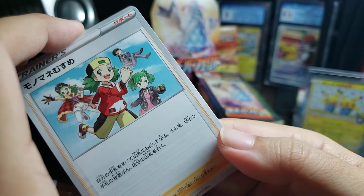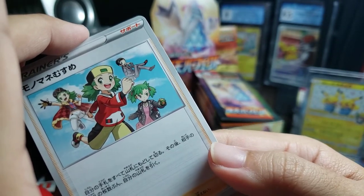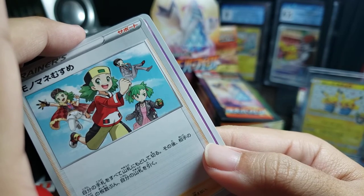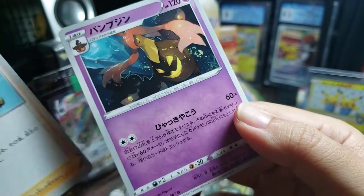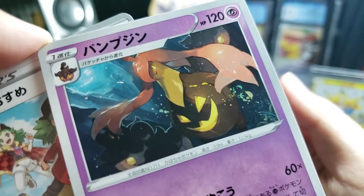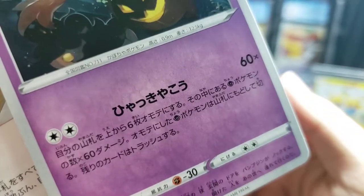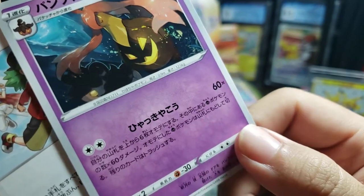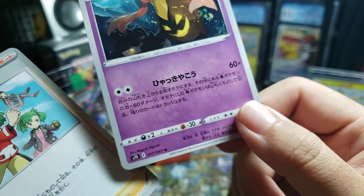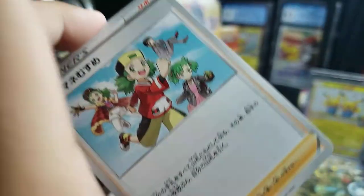Alright, and the uncommon of the day is a Pokemon, psychic type — Gorgorgeist! That's a cool artwork. Nice. It does 60x damage, and it looks like it's some special super special thing, not just flip a coin — number of heads. Yeah, alright.